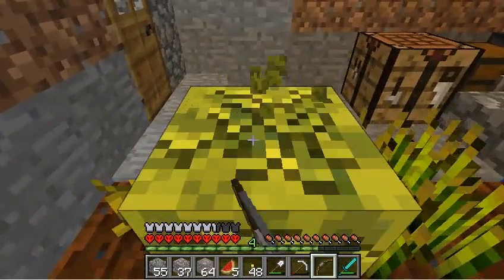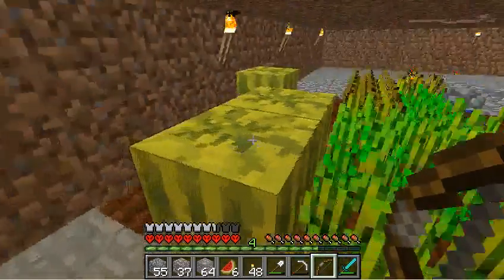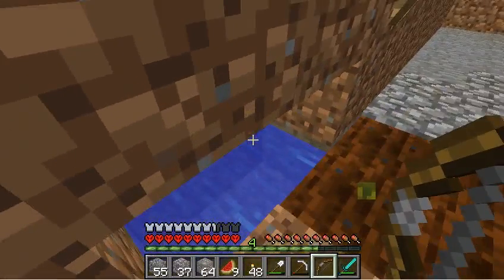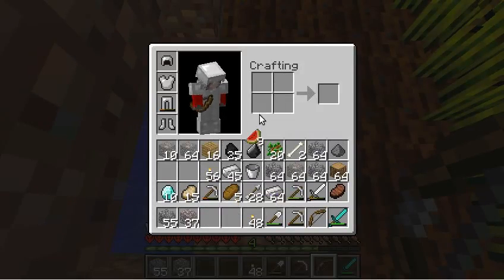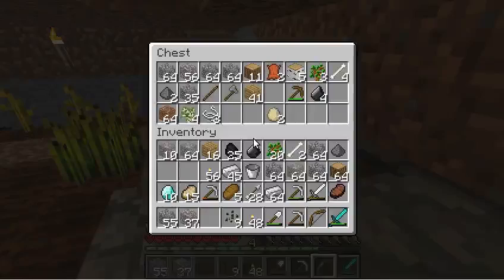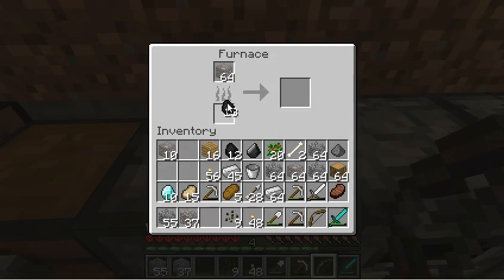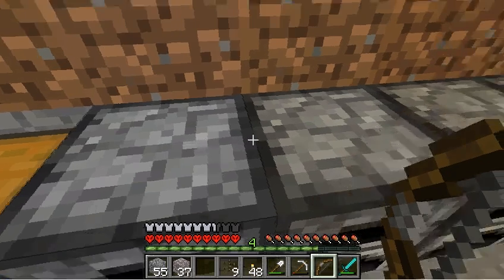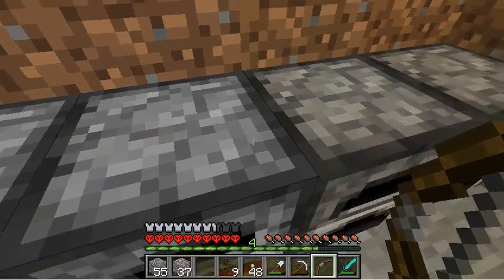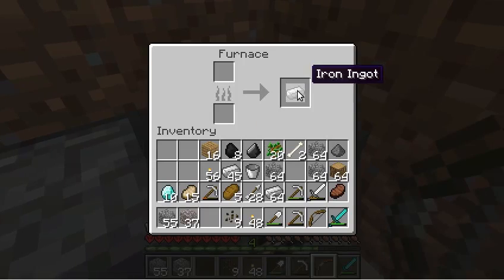I'm probably going to have to move all my chests to the other side, just cause otherwise I'm going to keep walking through my farm every time I go through. One pain about melon farming is that when you do it you always have to re-farm everything — re-do the farmland. My melons aren't dropping as many melons as they used to, I don't reckon — probably a new feature. I'll get some of my iron ore cooking. I think I might be running a little low on coal, so I'll try and use it appropriately — only eight in each one.